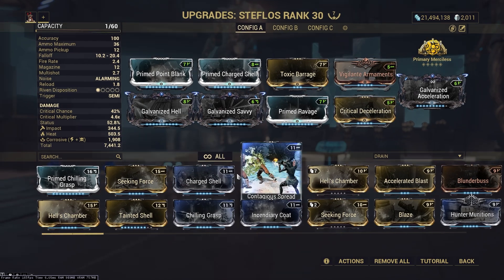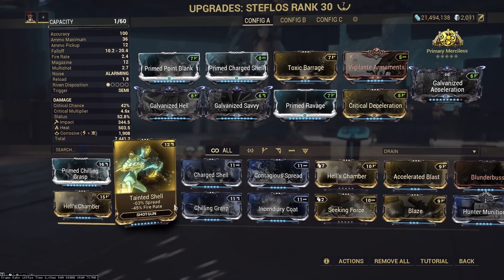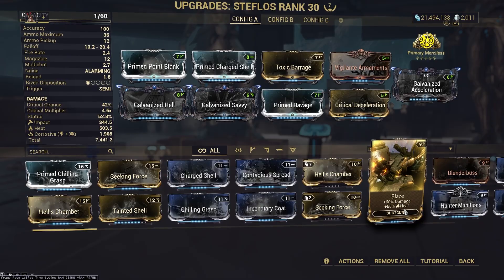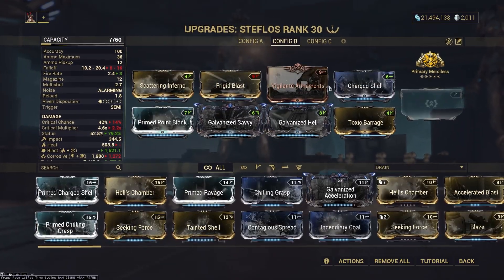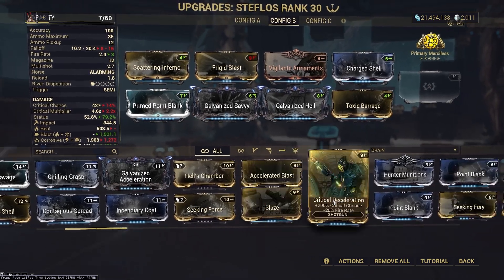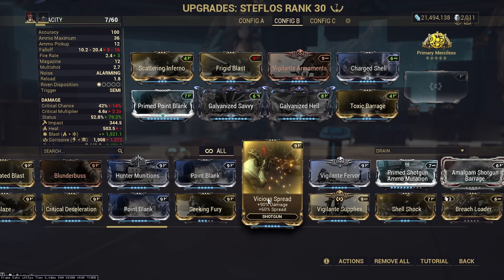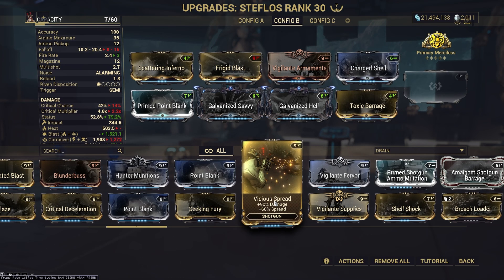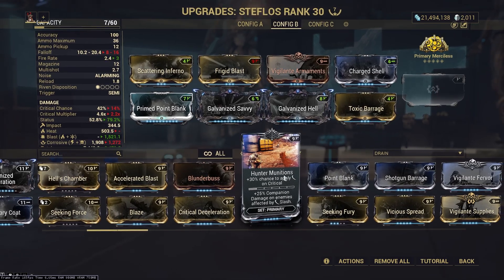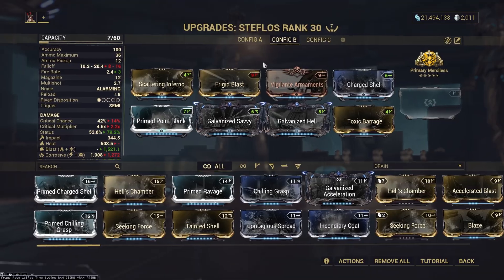You can add on or change around whatever you feel like. No need to put in punch through since it has infinite punch through. You could put on Blaze for damage and heat, or Vicious Spread for more damage and more spread. There are a lot of other things you can try to throw on. I don't think Hunter Munitions with crit is good enough to throw on it, but you do you.